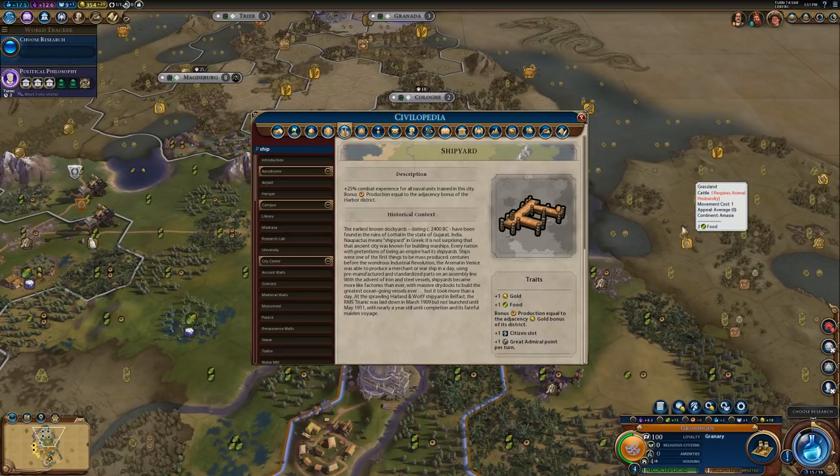With some civs it is absolutely broken. Japan, for instance, is able to get a lot of high adjacency bonuses on its Harbor Districts and can get ridiculous amounts of production from the Shipyard. If you're not sure how that works, feel free to check out the Let's Play I have when I play Japan. So if you have any Harbor with a very good adjacency bonus, I would definitely recommend building the Shipyard. If you don't have particularly good adjacency bonuses and you're not planning on naval domination, I wouldn't really bother — I would just stop at the Lighthouse.